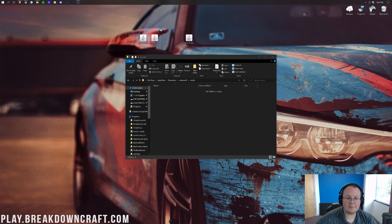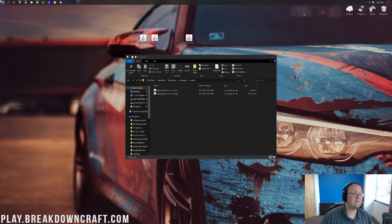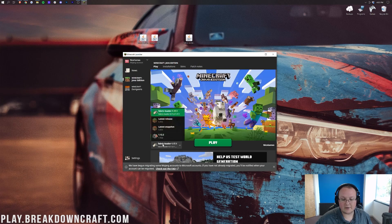We want to take the Fabric API and the Replay Mod and drag and drop them into our Mods folder, right like so. So we have the Fabric API and the Replay Mod — they're in our Mods folder, all lowercase. That is looking good. Now we can go ahead and open up the Minecraft launcher. In the Minecraft launcher, we want to make sure we're selecting the Fabric profile.